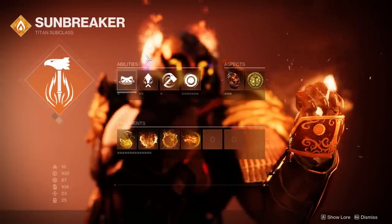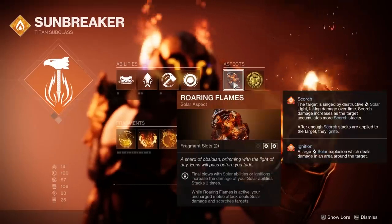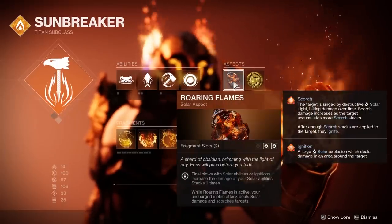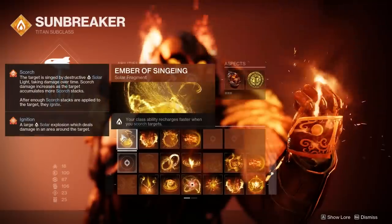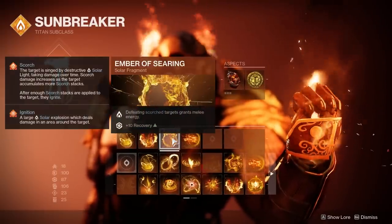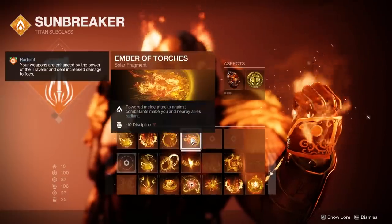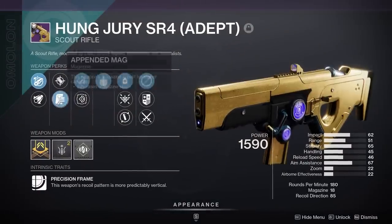I've got rally barricade for the faster recharge, throwing hammers, and solar grenades. My aspects are roaring flames and Sol Invictus, and my fragments are going to be Ember of Singeing, Ember of Ashes, Ember of Searing, and Ember of Torches.